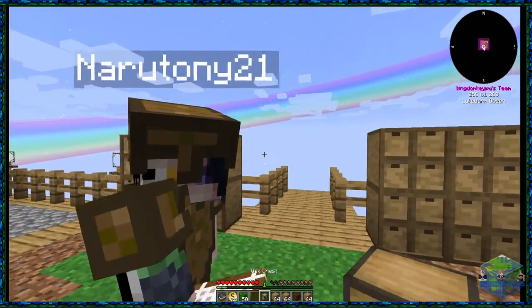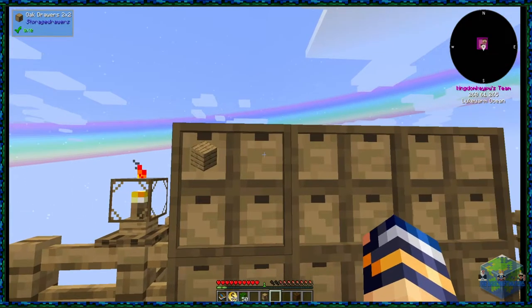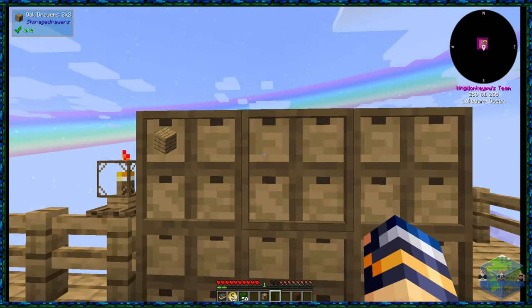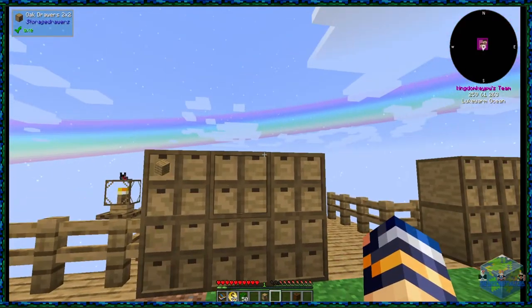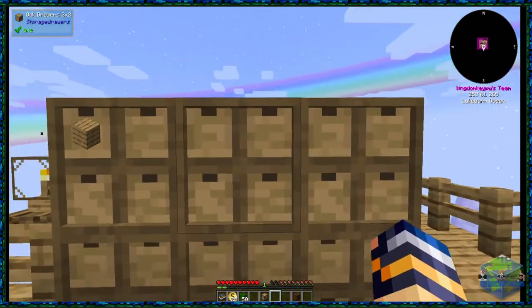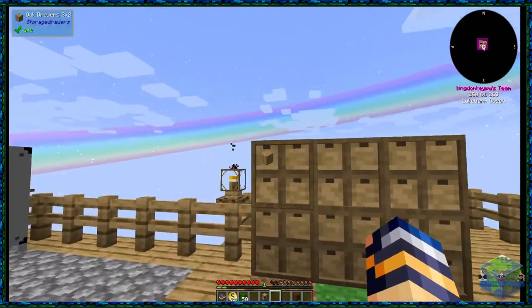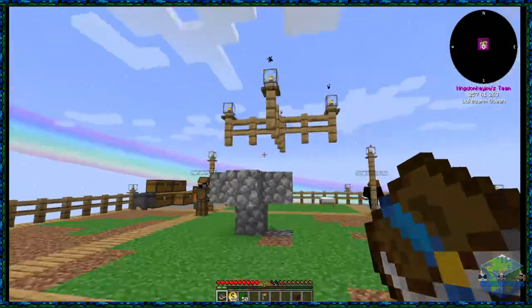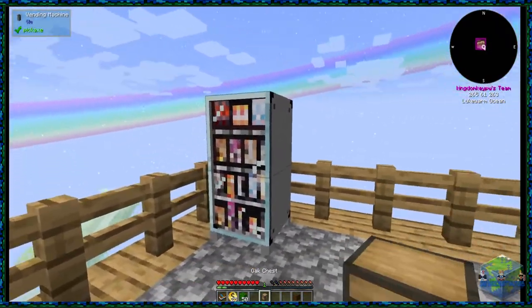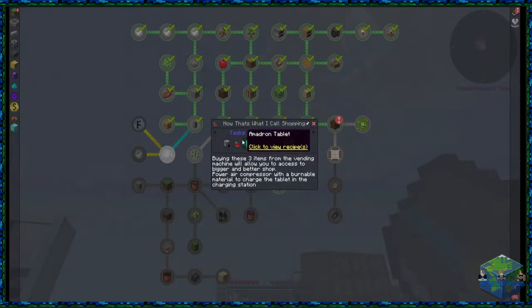So that's storage drawers — basically means we can store more items. The stress system will be used but yeah, that's the first thing done. It does help with keeping things a bit more organized. For now I'm not going to put anything specific in there. That's storage drawers pretty much done, quite straightforward. The next step is completing this little quest line here — 'Now that's what I call shopping.'